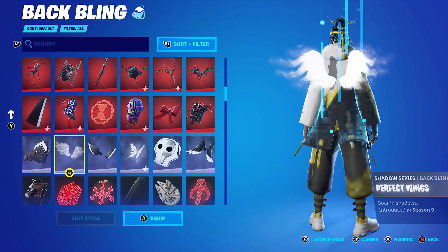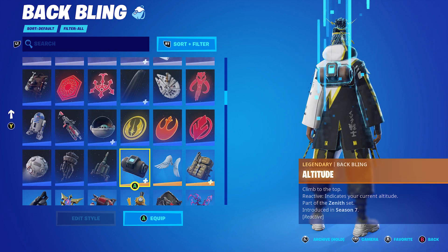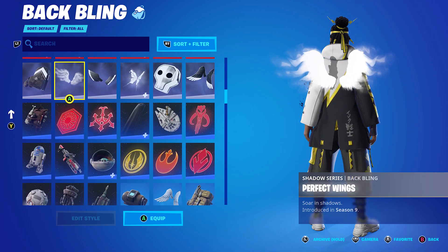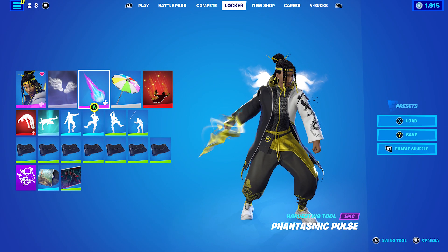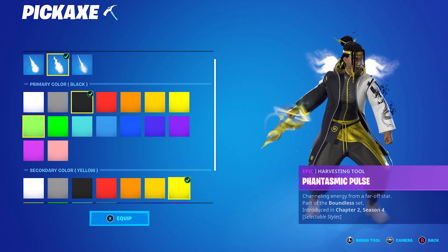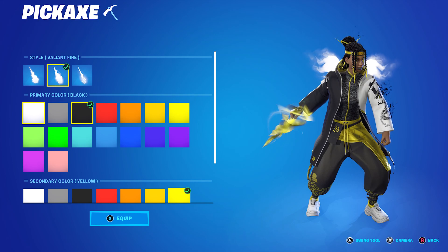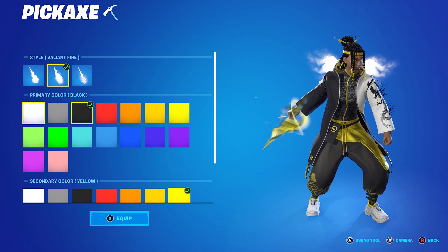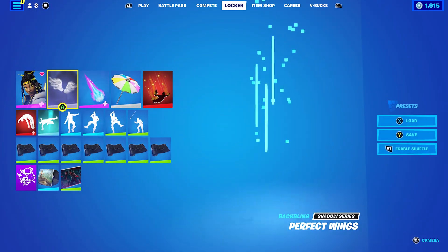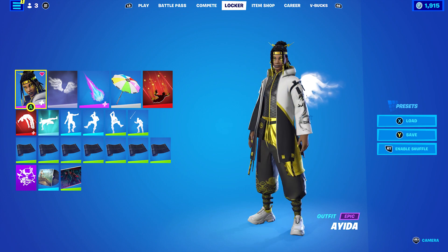For the seventh combo, I used the Perfect Wings back bling. I was either going to use the Perfect Wings, Shattered Wings, or Arc Wings, but I decided to go with Perfect Wings — it's probably my favourite white set of wings I own. The pickaxe is the Fantastic Pulse. For this one I used the Valiant Flame style with primary colour black and secondary colour yellow, so it matched the outfit. When you put the Valiant Flame on there's also a little white tinge, so you've got all colours covered. The wrap is Stealth Black, which is also from the Air Royale set in Chapter 1 Season 8.